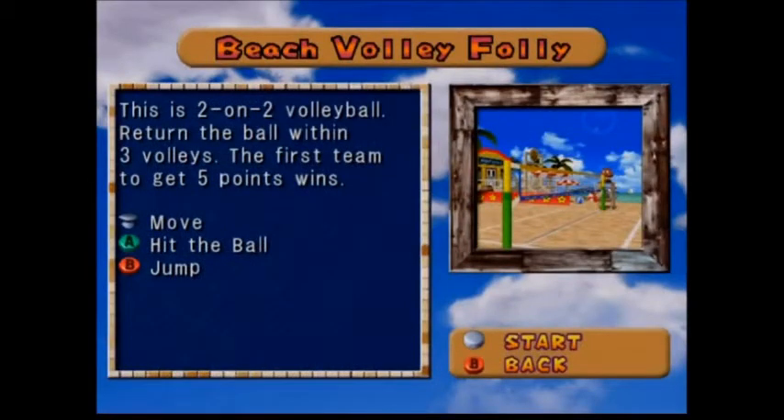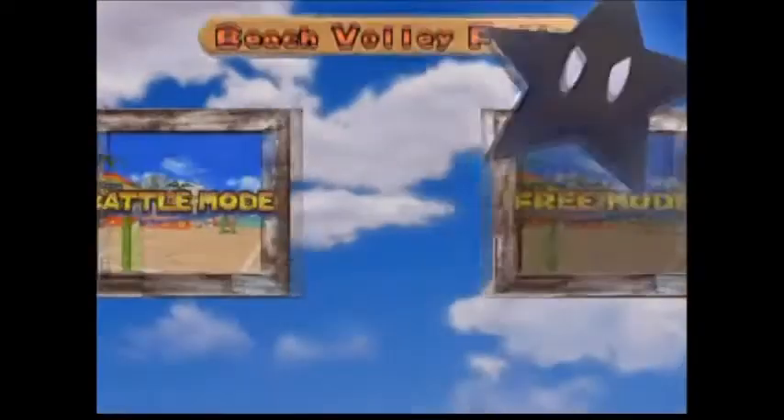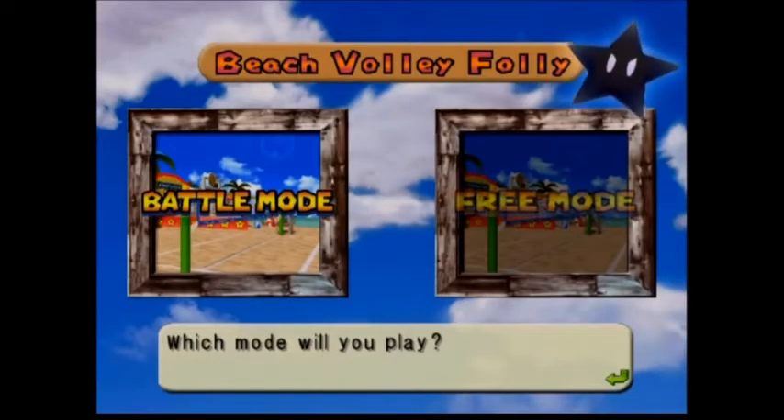What did he have? He has another minigame — Beach Volley Folley. This is a two-on-two volleyball game. Return the ball within three volleys. First team to get five points wins. We move around, A to hit the ball, and B to jump. To me, this is one of the minigames I enjoy a lot, besides Panel Panic and some of the other ones I mentioned in the extra room.